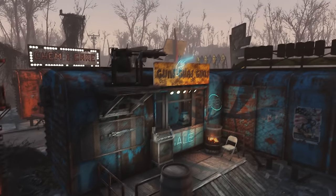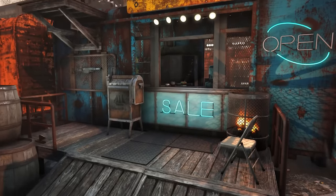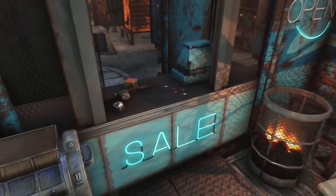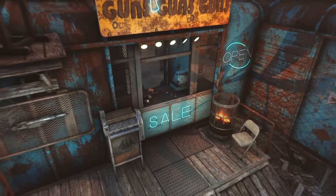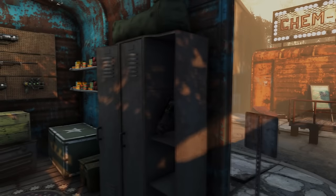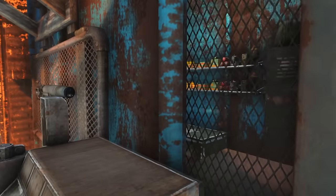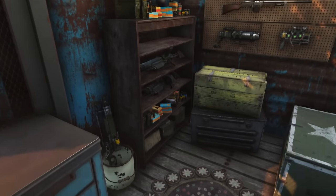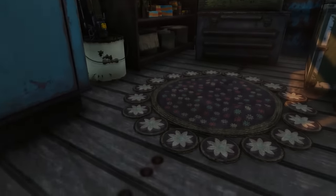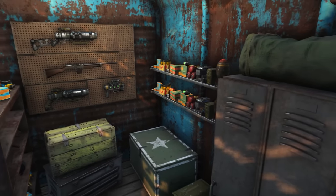Hey, what is up guys, and welcome back once again to another Fallout 4 settlement build. Today we're going to be checking out the gun shop, which is probably our smallest boxcar build that we've done so far. To counteract that, I've chosen to hook it on to the general goods store that we made recently, which helped out a little bit in terms of giving us some extra space. Any mods I use are listed down in the description, but thanks for watching and hopefully you guys enjoy the build.